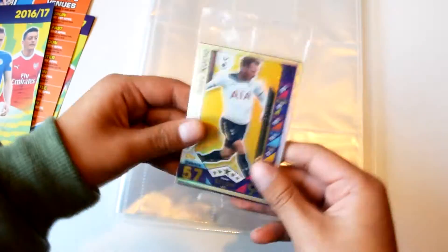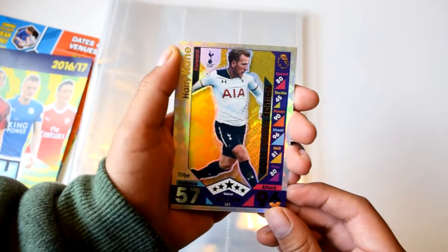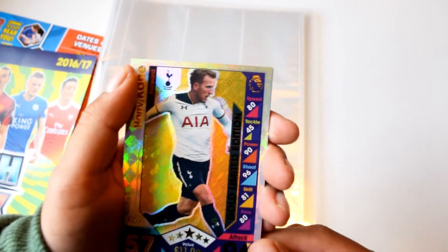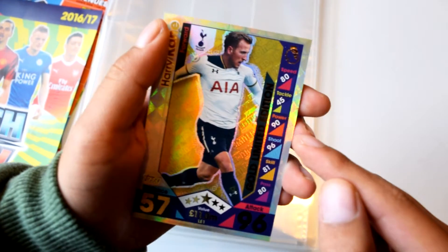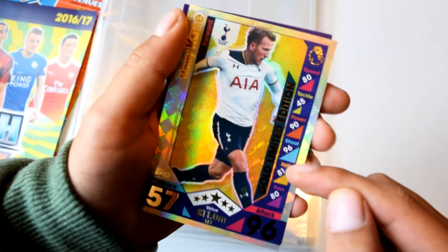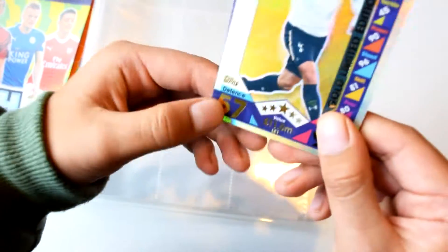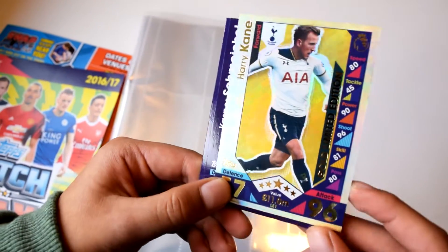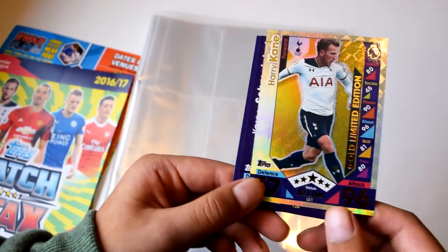Now we'll be opening the starter pack where you can get the Harry Kane Gold Limited Edition. Here he is — Harry Kane Gold Limited Edition, the man himself. He's got 45 speed, 45 tackle, 90 power, 96 shooting, 81 skill, and 80 passing.